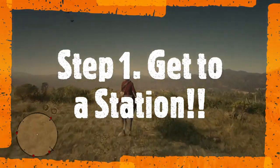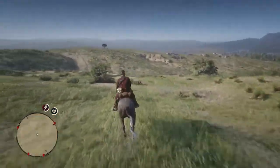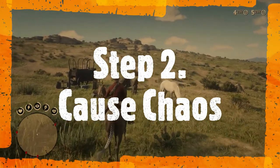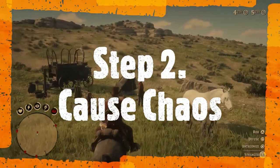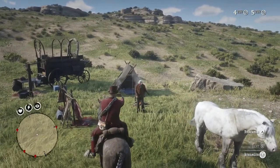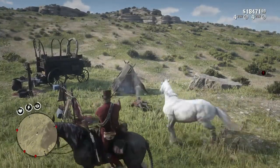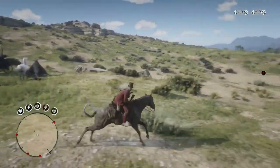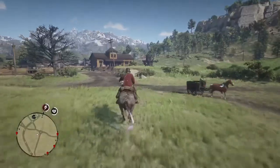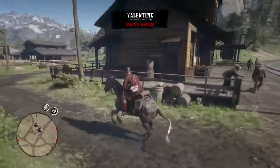Stage one: get to a station. Oh I'm in the middle of nowhere — look at this guy! How about you give me money, son? Thanks. No witnesses. All right, here we are at a station in Valentine.